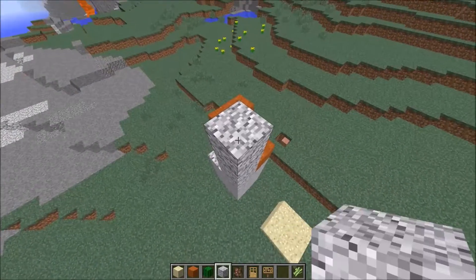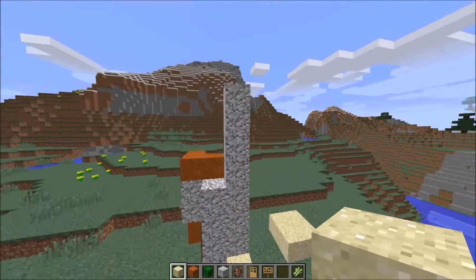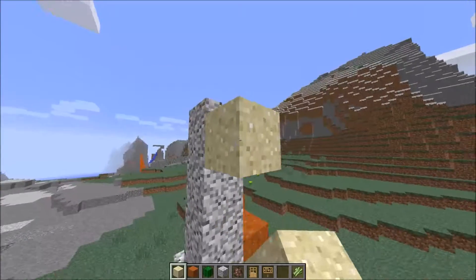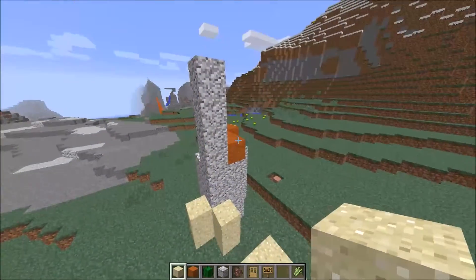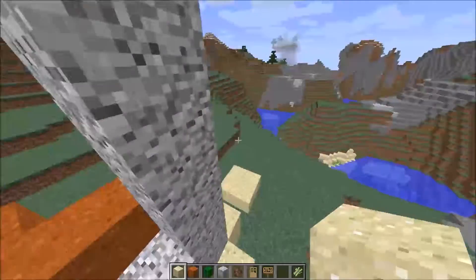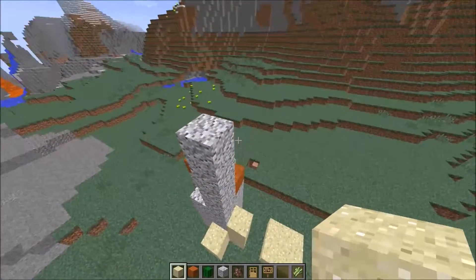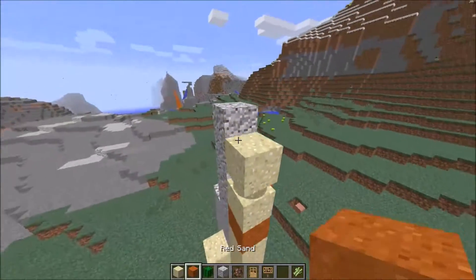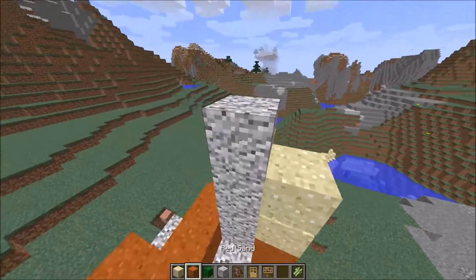Sand is a gravity block. And if you don't know what gravity is, please take physics again — it's 9.8 meters per second squared. Like, what are you doing watching this video? This is a very intellectual video. If you don't understand what's going on, it's probably because you haven't taken physics class. So basically, yeah — it's a gravity block, it just falls down.